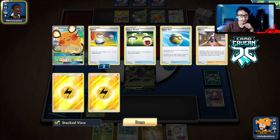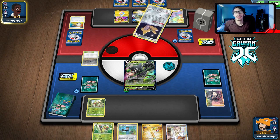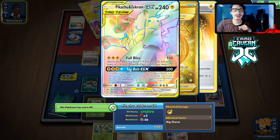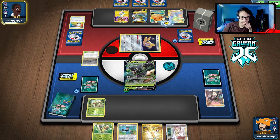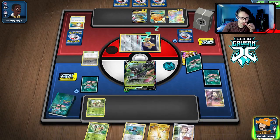I don't know why they E-Switched to the Bolt Hound. They promote Bolt Hound with Air Balloon — so they're going to Full Blitz me? No — okay, that's actually perfect because we can heal it. They actually had the Boss! Oh my god, three Boss's Orders. Okay, that scared me — but this is actually perfect because we can fully heal the Rillaboom with Bird Keeper or Research.